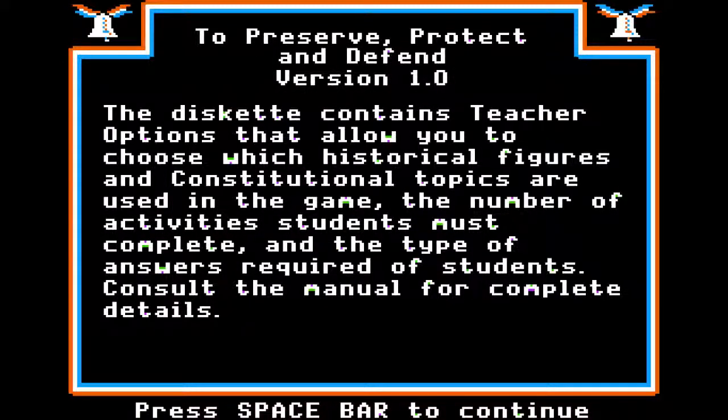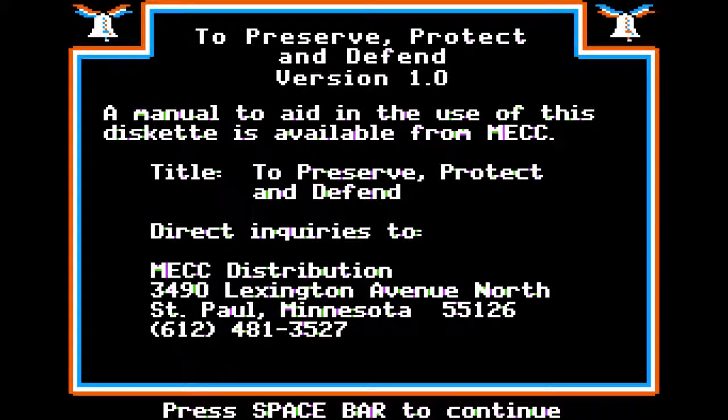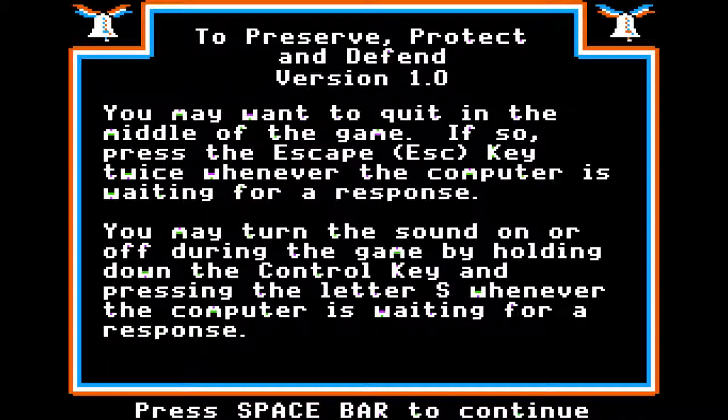'Defend the Constitution' is an interactive game that exposes students to 30 of the individuals who influenced the contents of the document and 15 of the critical issues that shaped the politics adopted in the Constitution. Check the manual for all the stuff. Call that number, but they don't exist anymore. When I get done with all these, I may call the number and just see what's there — maybe it's like an escort service now or something. Alright, escape to quit, Control-S to turn the sound off.